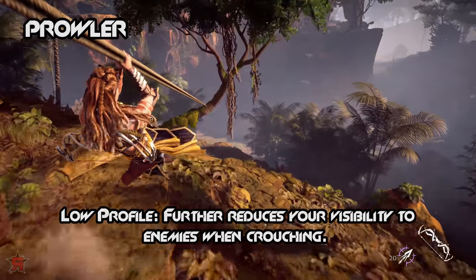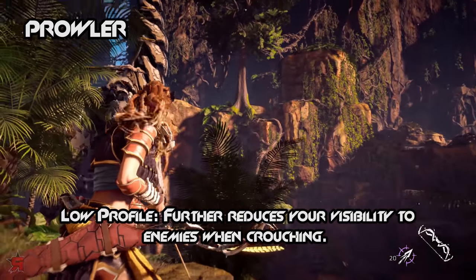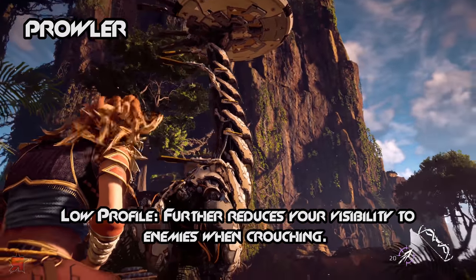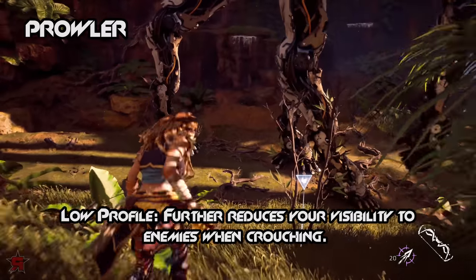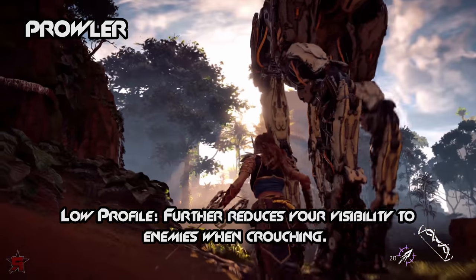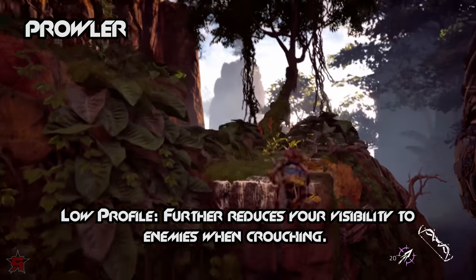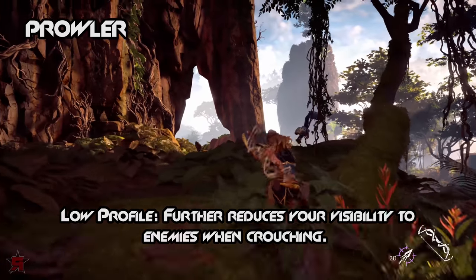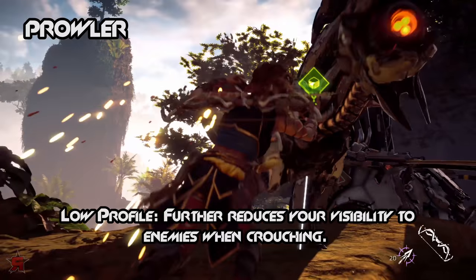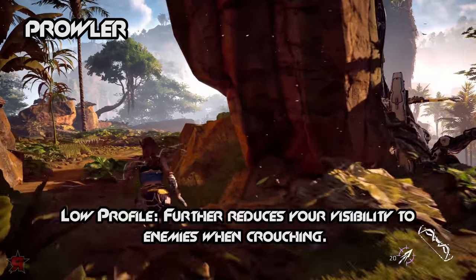Low Profile further reduces your visibility to enemies when crouching. The world of Horizon Zero Dawn isn't always going to contain large patches of grass for you to hide in — that's where the Low Profile skill comes in handy. When raiding bandit camps, you will usually have to make your way across a small village populated with tough enemies and little space to hide. By obtaining this skill, you will decrease the amount of time it takes for bandits to notice you. The usefulness of this skill can also be applied towards traversing through cauldrons, which contain a large number of machines in a compact area.